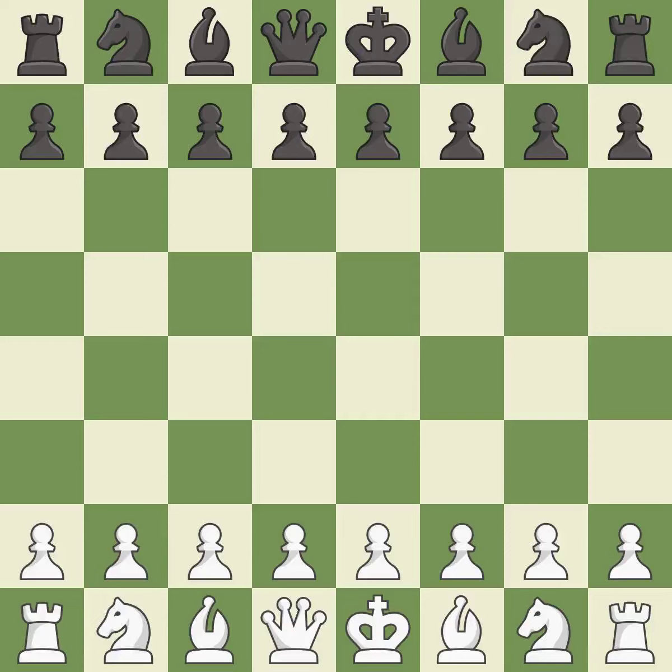Sicilian Defense, Najdorf variation, fianchetto variation: 4.Bxc6 dxc6 5.d3 Bg7 6.h3. A sharp, back-and-forth game where both players had chances.